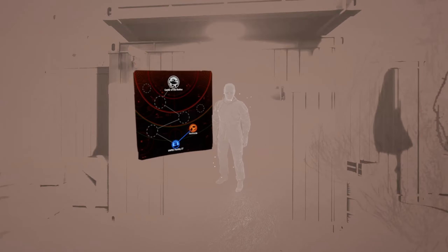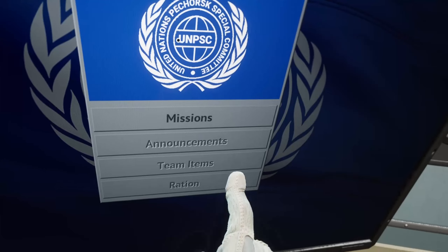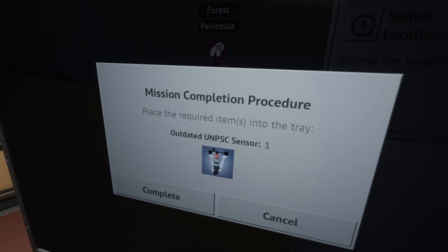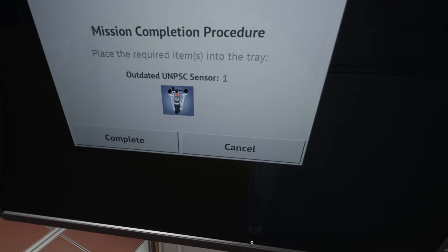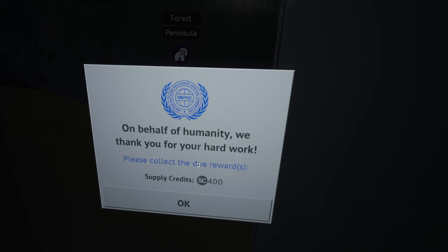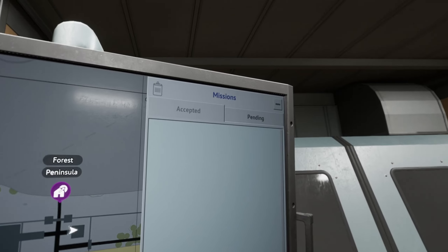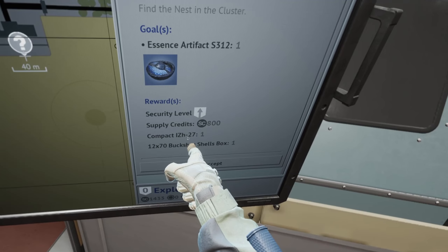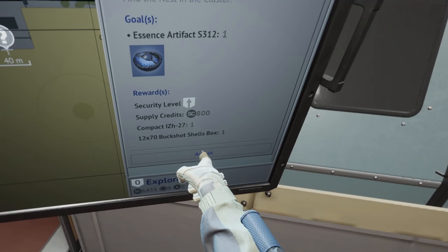Yeah, we can go home now. Mission complete. Replace the recovery... okay. Complete. On behalf of humanity, we thank you for your hard work. Please collect the due... okay. Nice! They give me weapons! A compact IZH-27. Security level goes up. Hell yeah! Accept!